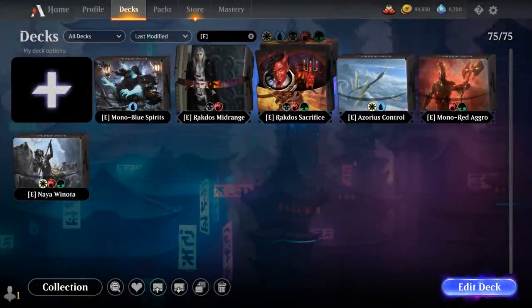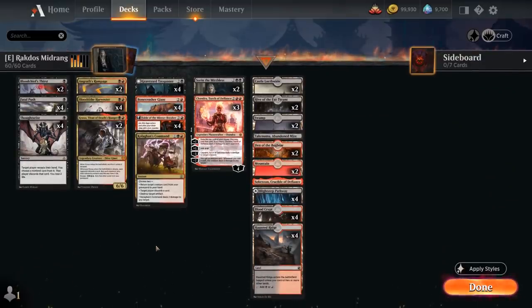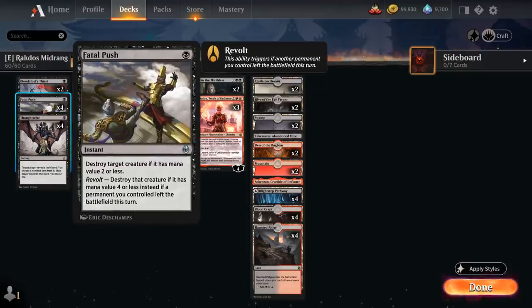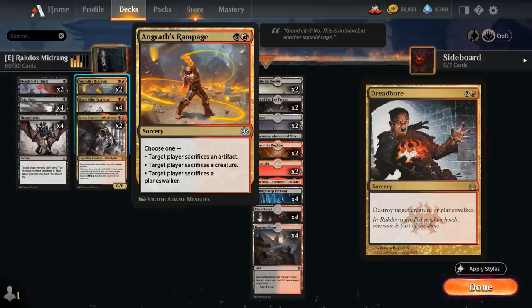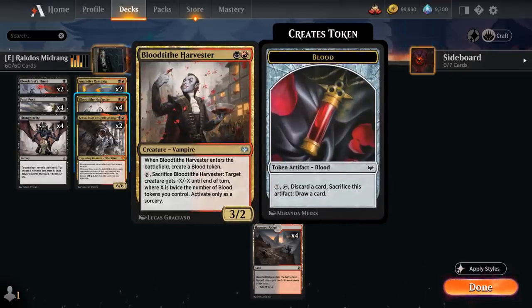That's Red-Black Sacrifice. Next up is Red-Black Midrange for the midrange lovers — a deck playing a lot of high-powered cards. We've got Thoughtseize similar to the Sacrifice build, as well as Fatal Push, and more removal with Blood Tithe Harvester's Thirst. At 2 mana we don't have Dreadbore yet, so I've replaced it with Angrath's Rampage, which can also get rid of artifacts — maybe remove a Witch's Oven from the opponent. The Harvester is a 2-drop that can pressure control decks, leaves behind a Blood token, synergizes to enable Revolt for Fatal Push, gives us more card selection, and against creature decks can also serve as removal.